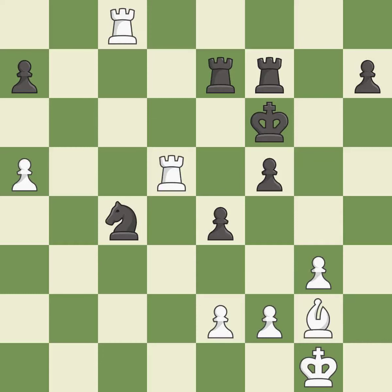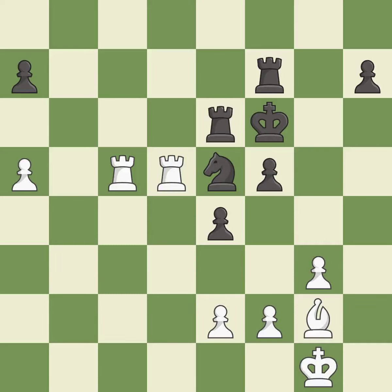This overlooks an opportunity to threaten winning a pawn — it is an inaccuracy. This moves the knight to safety — it is good. The rooks can see each other now, allowing them to provide mutual defense — it is excellent. Right on target — it is best.